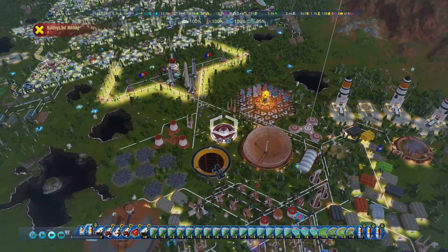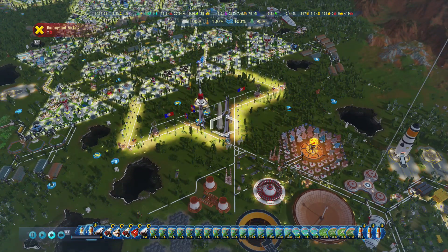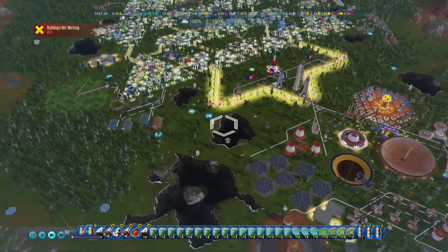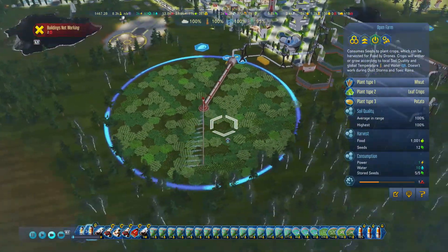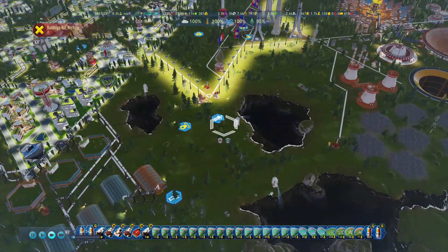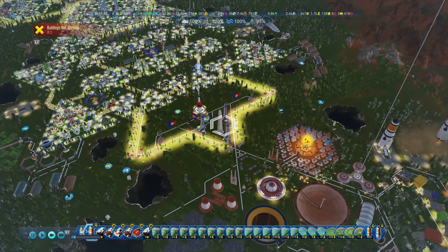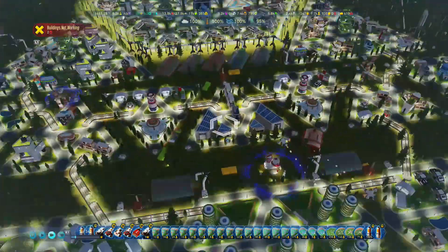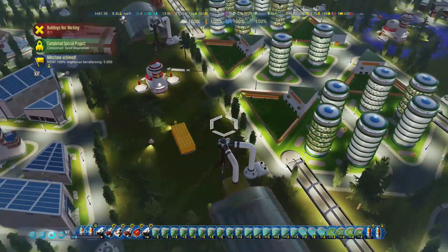If you get your atmosphere at 25% and your temperature at 25%, your colony starts getting toxic rains. These can be devastating — for instance, if you've got outdoor farms with soil quality built up, they'll get contaminated and not produce food. Same if it gets into water, it can wreck the land. At 95% atmosphere and temperature above 50%, you now have a breathable atmosphere, which means you can collapse these domes. People can move freely from dome to dome.